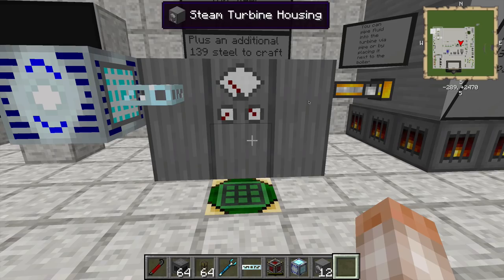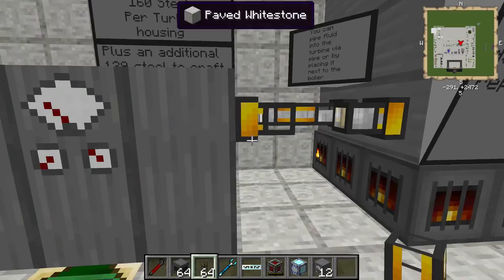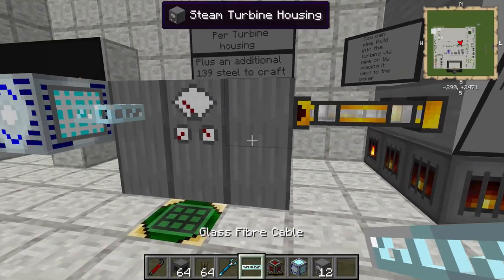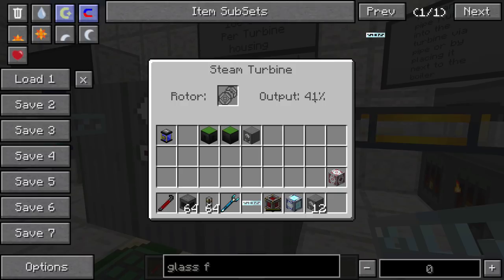We're going to notice that this is hovering around 27 percent, and that's just because I only have one liquid duct pumping into this block. It's very similar to the boiler multi-blocks — the liquid ducts have a limitation, you can only pump so much steam through them. So if I add a few more and actually change the output of this to the correct thing, we're going to get right around 45, 46, 47 percent, and it's going to keep going up. Maybe we'll get to 50.